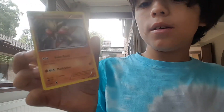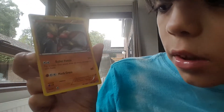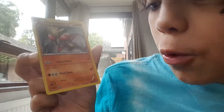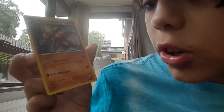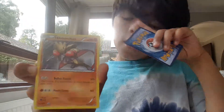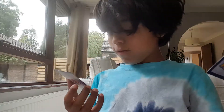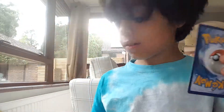Next is Hitmonchan. He's 90 HP. Bullet Punch — flip two coins, this attack does 20 more damage for each heads, so that would be 60 if he gets heads on both. Mach Cross also does 60.